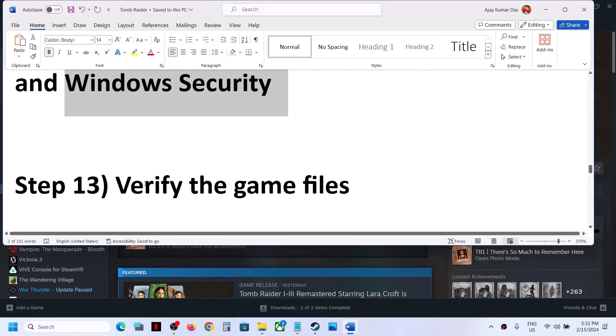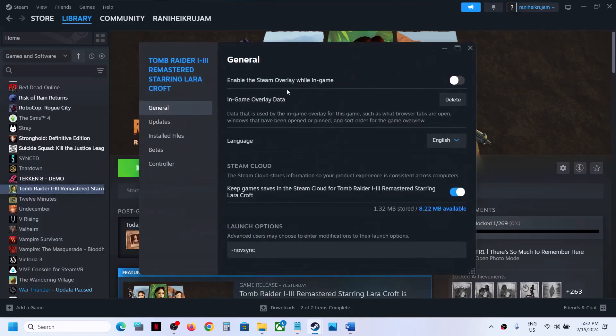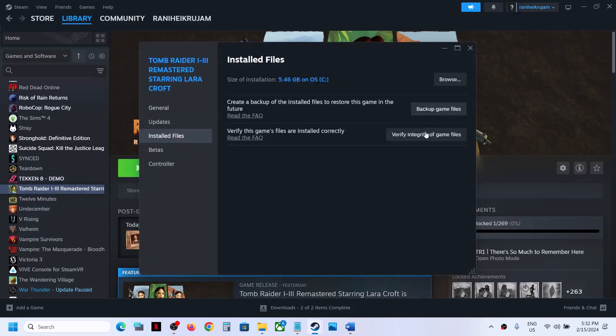The next step is to verify the game files. This is important. Make a right click on the game, select Properties, go to the Installed Files tab, and then click on Verify Integrity of Game Files. Once the verification is done, you can launch the game.